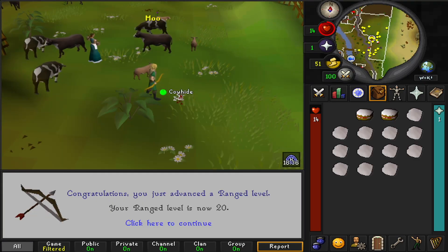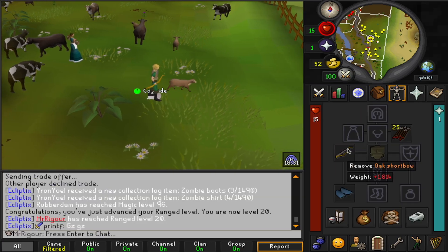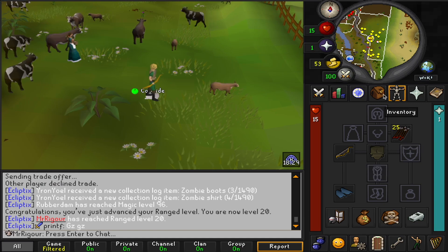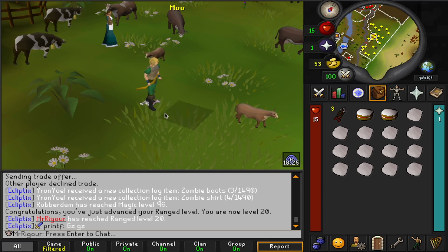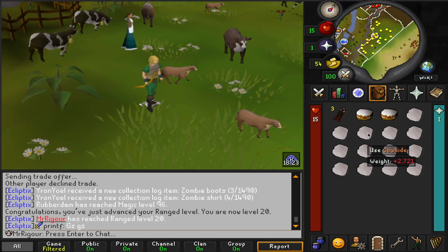There is ranged level 20 on Mr. Rigger, which is fantastic, because now I can be using a willow shortbow and mithril arrows that I've already bought from Varrock. That's going to be a nice upgrade for him, and he's just cruising on these cows getting some cow hides, which is very nice.